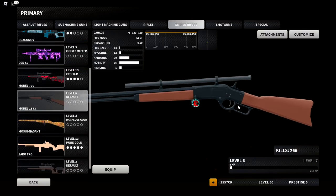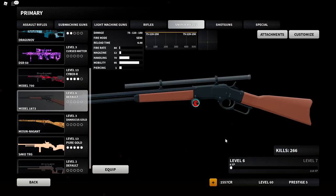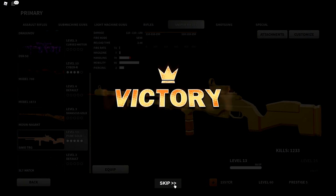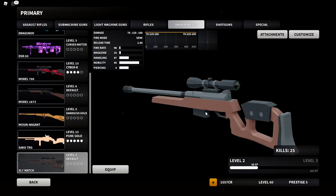The AWP 673; the Dragunov 79; the DSR-50 71; the Model 700 137; the Model 1873 266 — this number doesn't seem right because I definitely used this more, maybe it was on a different account. The Mosin at 1,149; the Sako 1,233; and the SL7 Match 25 kills — I don't use it much, I don't really like it, most people do but I don't.